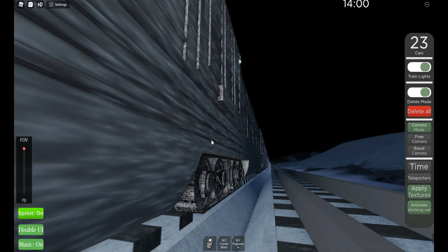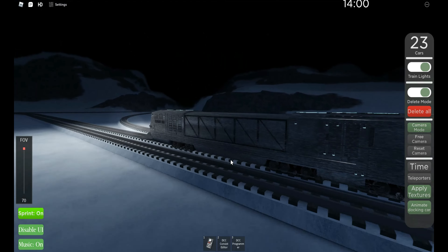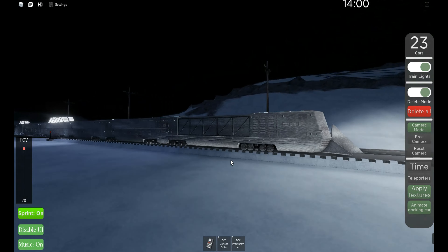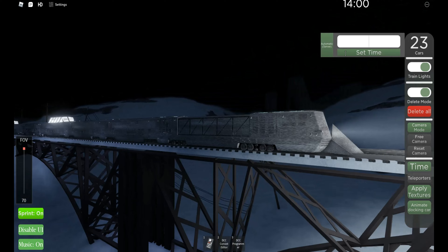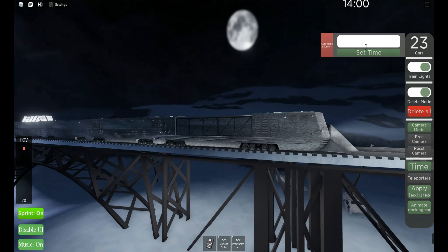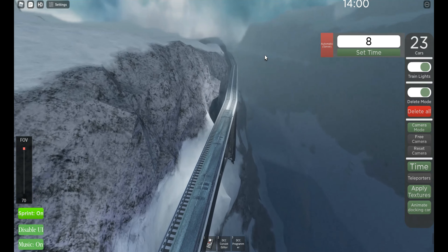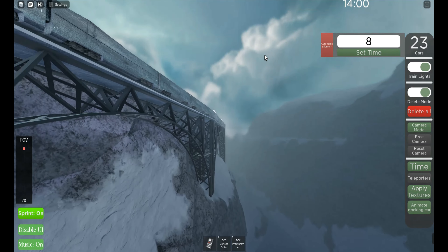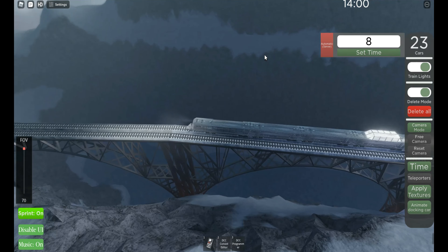Okay, right now we're going good. It sounds like one of those tank rolling things — stuff like normal train stuff. Maybe you can go off rail, hmm. Okay, we're going now. This is pretty good now.